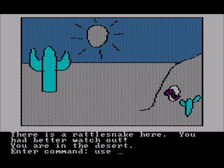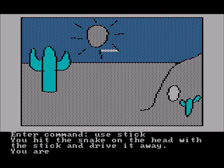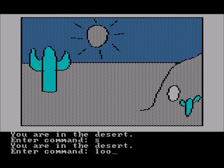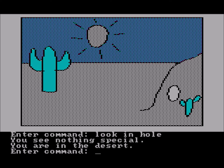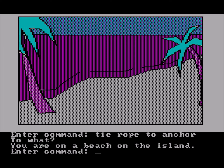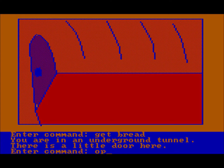Sometimes when you go to use an item you just say 'use item' without specifying what to use it on, and it just works. Other times you do have to specify. And sometimes if you try 'look in hole' it won't work, but 'look hole' will — just very frustrating. Here I was trying to tie a rope to an anchor: 'tie rope to anchor' doesn't work, 'tie rope anchor' says 'to what?', so finally I say 'use rope on anchor' and it recognizes it.